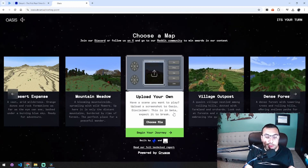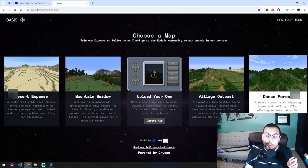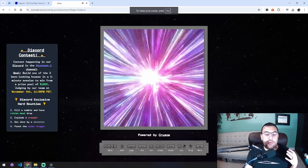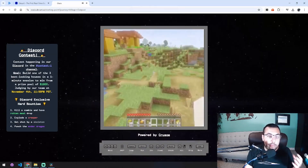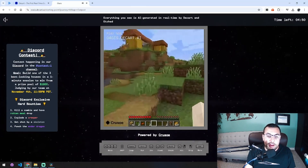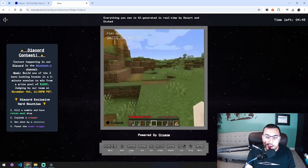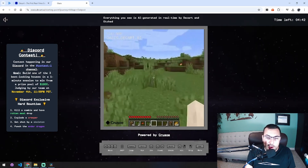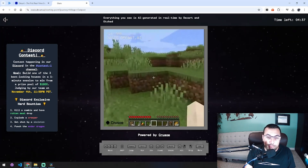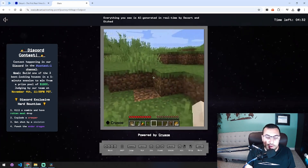It's kind of incredible how well it runs. They have this upload-your-own-scene feature, which I've tried a few times and have not been able to get to work, but we have all these different areas. So I'm going to do this village outpost, and you're going to see we teleport to the world — and here we are. It looks like Minecraft, and I'm running at full speed. You can see how it can keep up with me. It's pretty good. We can break blocks. It is effectively Minecraft.